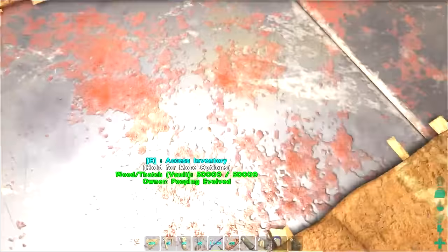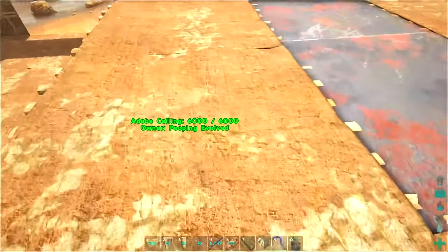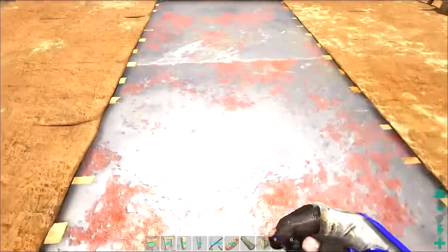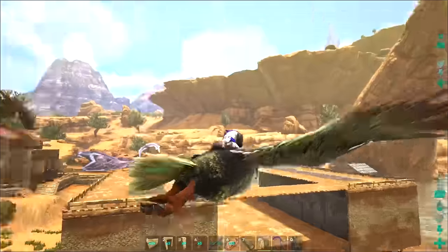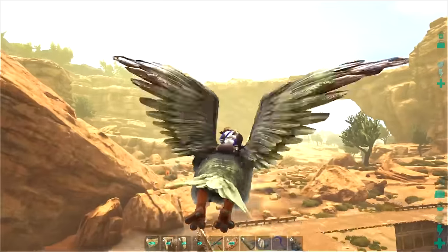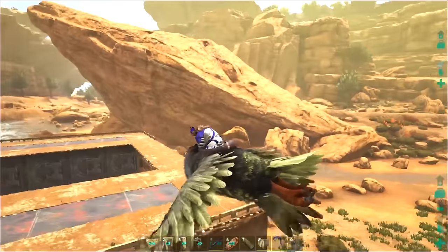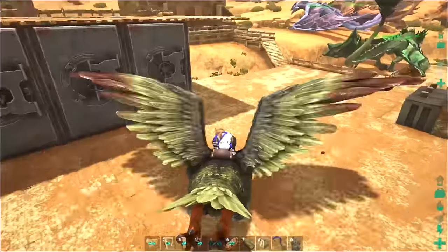Over here we've got our flush mounted vaults. On the top you can see we can access them all. Yesterday we were having some trouble — if there was a ceiling in the way it showed a set pin code — but over here it says 'access inventory,' so we can do it. We have our two sets of them, they're a little bit further apart than I wanted but I think this is going to work out fine.